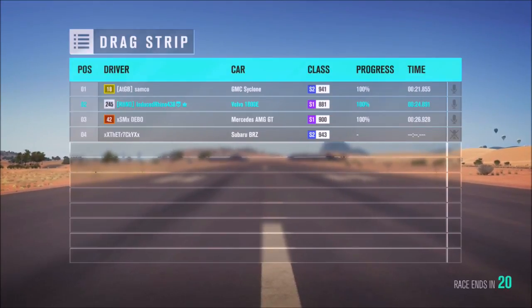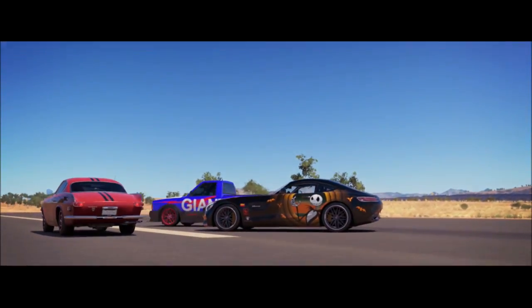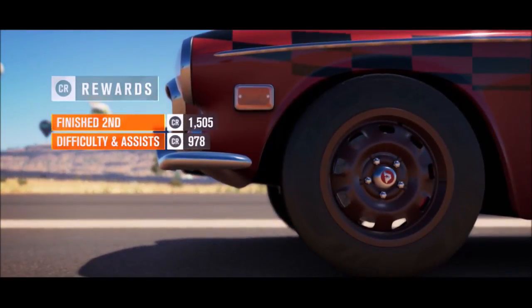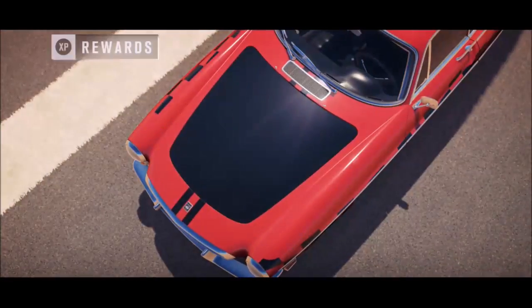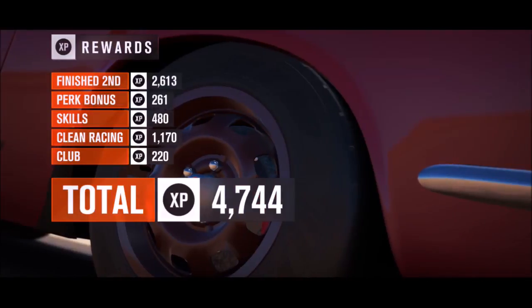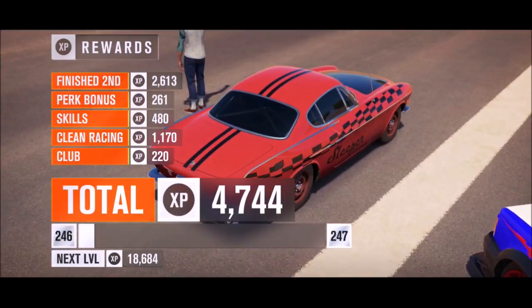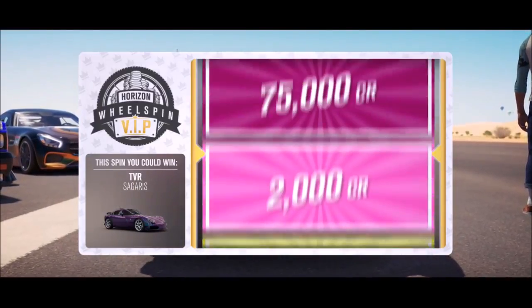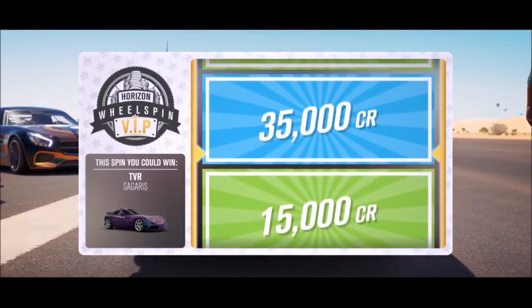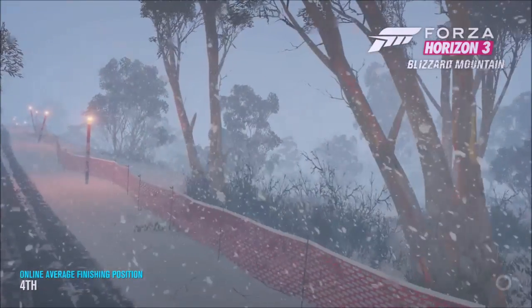Cross the line — Volvo comes second, the GMC Syclone wins. We did that in 24.891 seconds — pretty good. We've just proven that a sleeper Volvo can beat an S2 car and do it in under 30 seconds. Really proud of this car. We won 70,000 credits — not bad. If you guys enjoyed, don't forget to leave a like, comment, and subscribe. See you in the next video, thanks for watching!